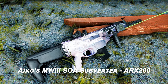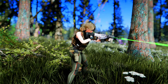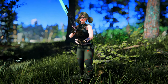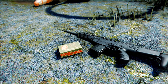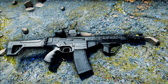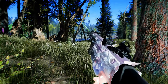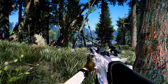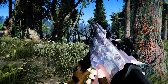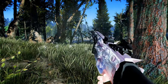Next up is ICO's Modern Warfare 3 SOA Subverter ARX 200. This mod adds the SOA Subverter Assault Rifle from Call of Duty: Modern Warfare 3 to Fallout 4. The rifle uses 5.56mm ammunition and includes unique variants called Cannon Event and Deathbleeds Over. This mod requires the latest version of STOOGE's COD modding framework and offers tactical reload functionality. The creator has put in a lot of effort, featuring various animations and functions that allow users to experience more dynamic gunfights.